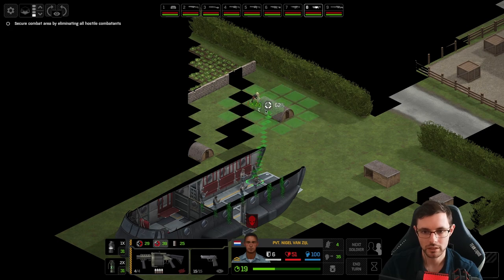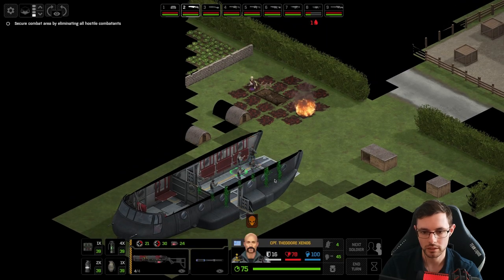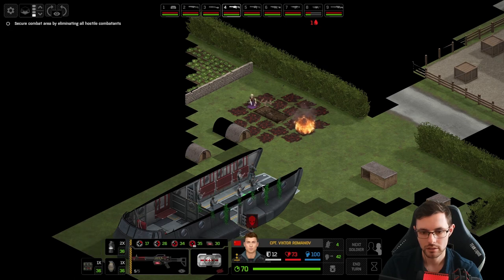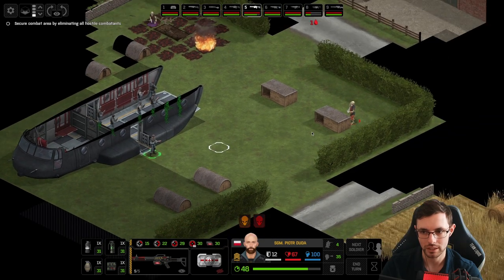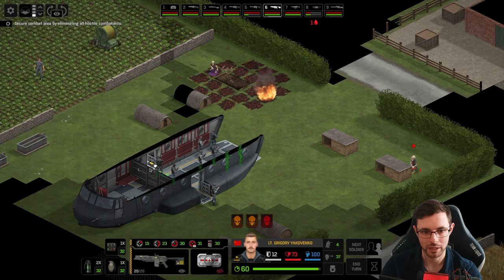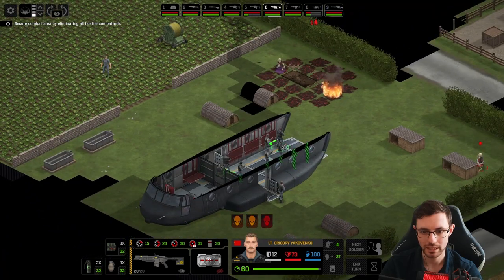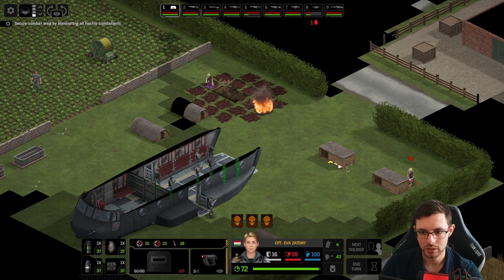Can we take an aimed shot here? I think we can. Perfect. 34 damage. Let's go ahead and move out here. We want to make sure everything is good — it is not, actually. Let's pop this flashbang grenade. We want to make sure this guy is as minimally invasive as possible. I can see another scion over there — this is going to be kind of intense. Nigel took some painful damage early on.